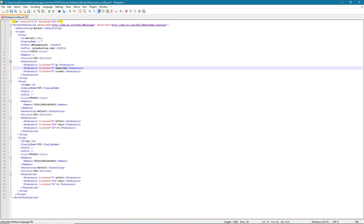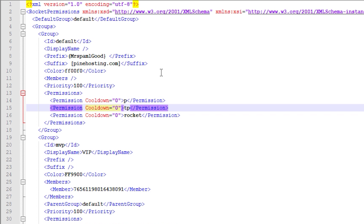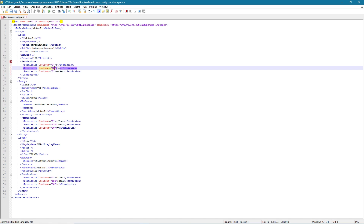For example, if we want the default group — which is everyone — to be able to tp, you would just add the permission 'tp' and now anyone on the server can tp. One other thing on permission lines: you can see it says 'permission cooldown equals zero'. This is the cooldown in seconds before they can run the command again. Zero means there's no cooldown at all. But if we wanted to give tp a 60-second cooldown, we would just put 60.